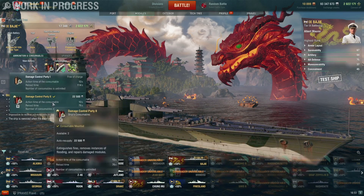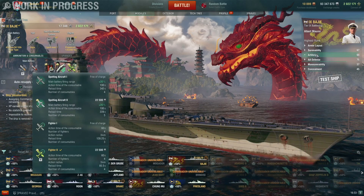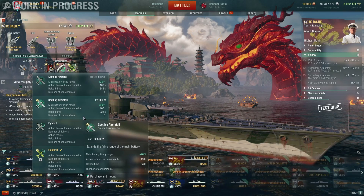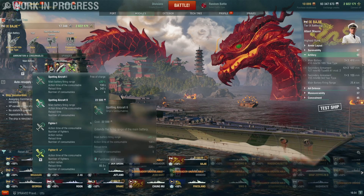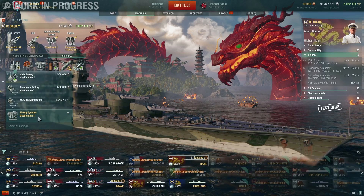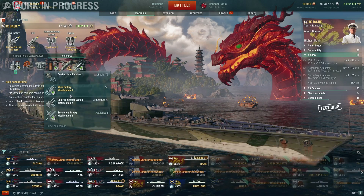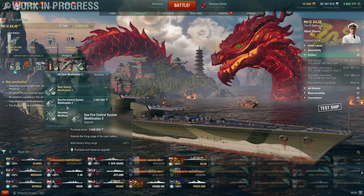Consumables are standard: damage control party, standard heal, and then a choice between a spotting aircraft or a fighter. Considering you have 25.4 kilometers of range without the range upgrade, I don't think you're going to need the spotting aircraft. If you feel like you need it, you might want to rethink your play. Upgrades are fairly standard as well: main artillery modification, damage control systems modification, aiming systems — you could go anti-air — then damage control systems modification 2 for less fire duration, concealment, and then reload. Again, with 25.4 kilometers, you might want to think twice about the range upgrade.